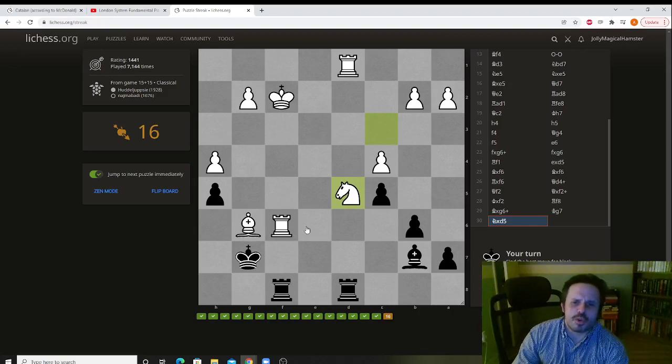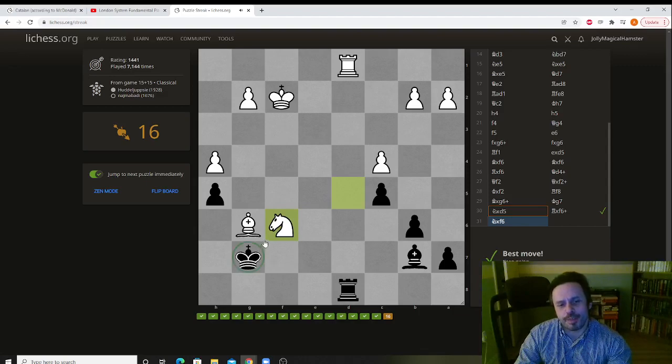The two forcing moves to consider: rook takes rook, and bishop takes knight. Bishop takes knight seems slightly better, because if he takes back we get the second rook, and if he doesn't take back we get the bishop. Obviously we don't take here — we take the rook instead, because if we take here he will take our rook.